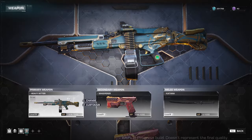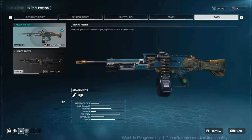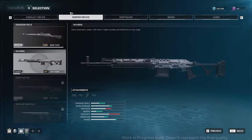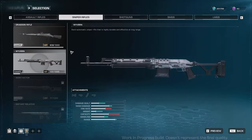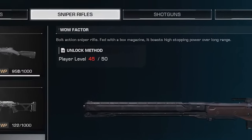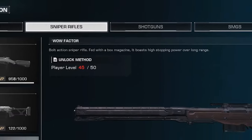Left click on the weapon you want to set up to go to the selection window. This is where you choose the weapon that you like depending on your playstyle. You can unlock more weapons as you increase your player level, and you can increase your player level with the experience you gain from doing Nerva and Dead Sector Runs. For the Wow Factor sniper rifle, you would need player level 50 in order to unlock it.